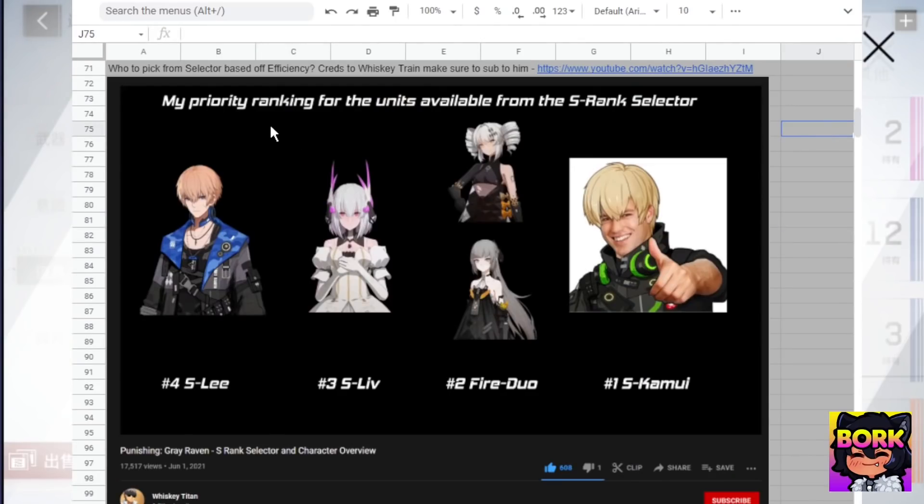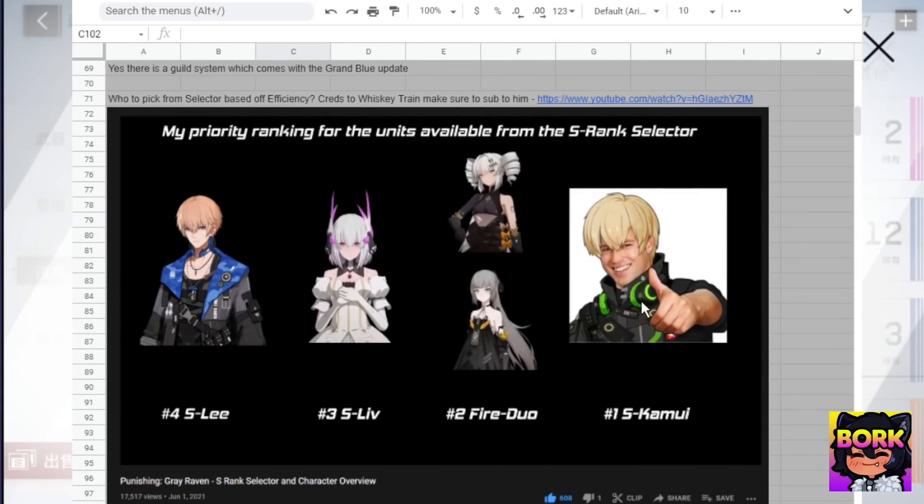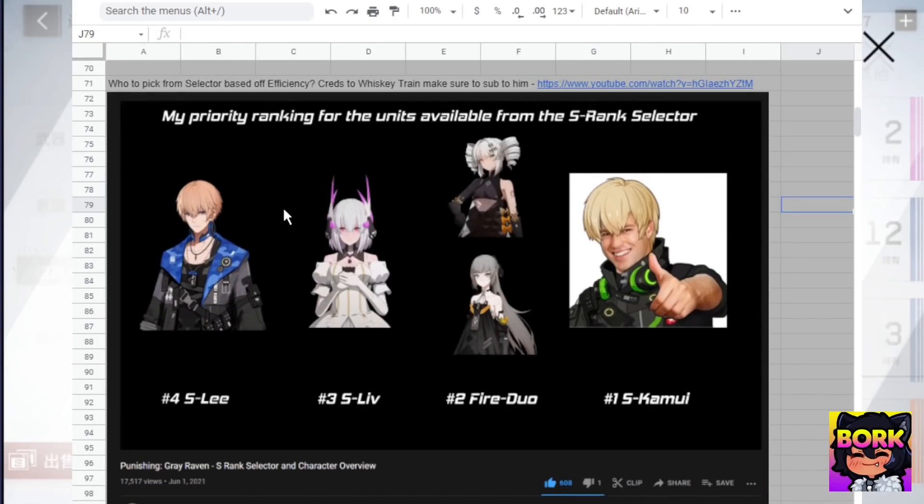On the Google spreadsheets, here's going to be the priority ranking for the S rank selector. This is by WhiskeyTitan — and just note this is based off of if you're a meta slave who wants to pick based on efficiencies, tackle certain zones with proper typings and elements. You don't have to follow this. WhiskeyTitan even says you don't have to use this diagram if you want to use Lee because he's the most fun, or Karenina because she's the most fun.